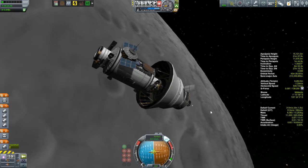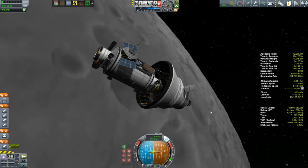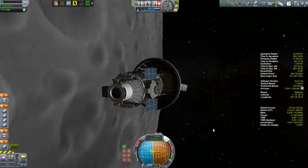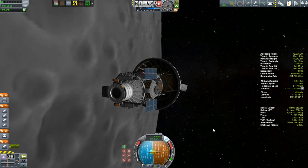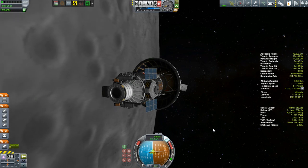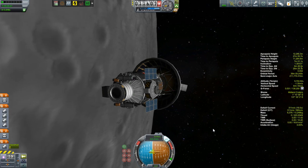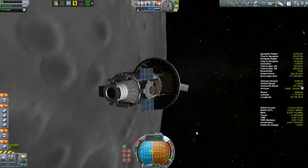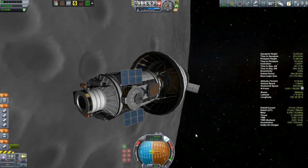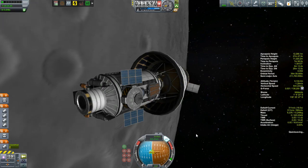That doesn't change the fact that somehow I've got to get more fuel into this thing. One thing I could do is I could launch another vehicle from Kerbin's orbit just to transfer some fuel up here. But I don't want to do that - that's going to cost me quite a bit of money. I've got to get all that stuff down. I don't want to launch another vessel. I've got to somehow think of my options. And I've got a few different options that I'm thinking about. But I think they're going to have to wait for the next episode, because this episode is getting kind of long and getting towards the end. So next episode, we'll try and see if we can get all of this stuff down to the lunar surface and see if we can finally get this base set up. I hope to see you then.